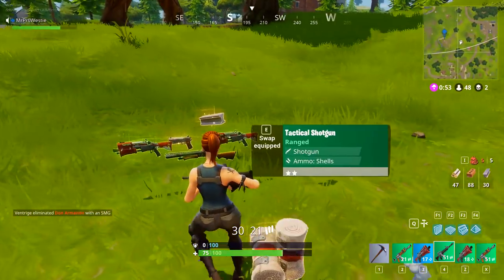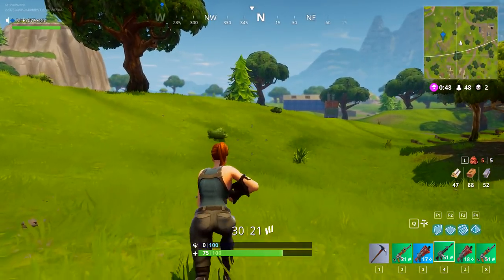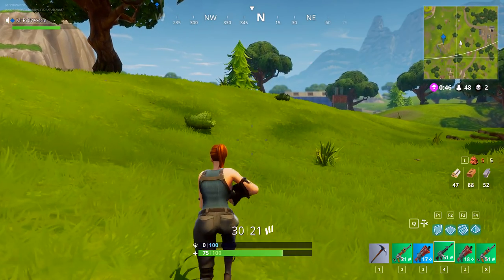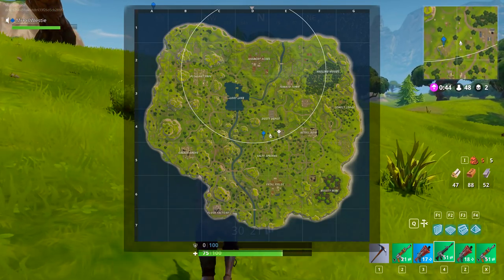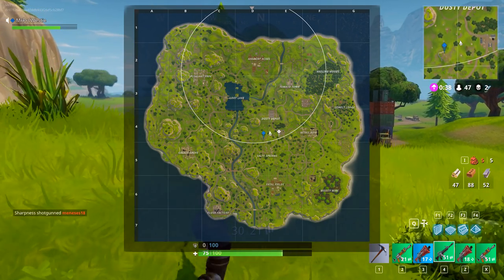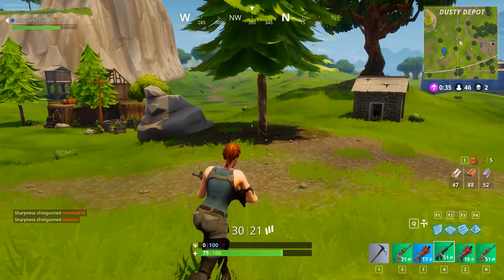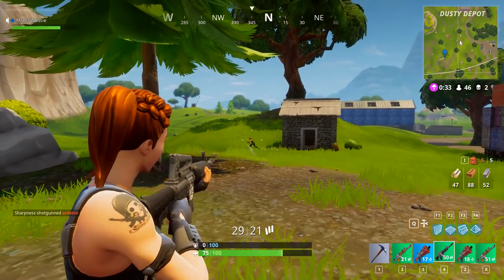Those weapons aren't that great, but I'll take the metal because that's a resource I can use to build. In the top right-hand corner you can see the map. It's a battle royale game — it's all about staying within the circle, because if you're outside it there's a chance you'll get hit by the storm, and it will chunk away at your health the longer you're exposed.